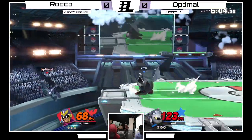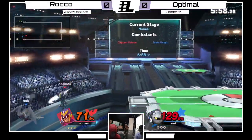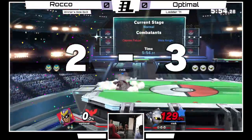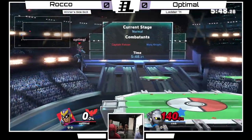Neutral air, neutral air again. Jab at ledge — nice option. It doesn't work all the time, but when it does, the bag's big. That might be dead. Nice stage spot. Optimal sitting at a kill per... No, that's not Optimal. Optimal's the Falcon.